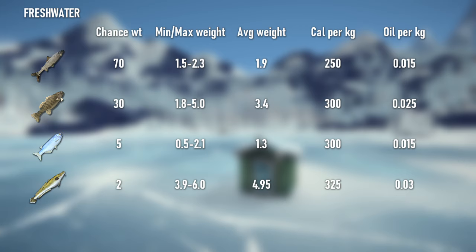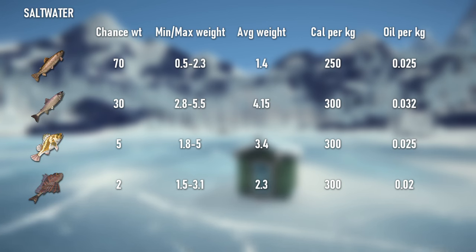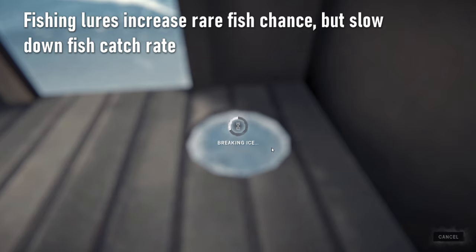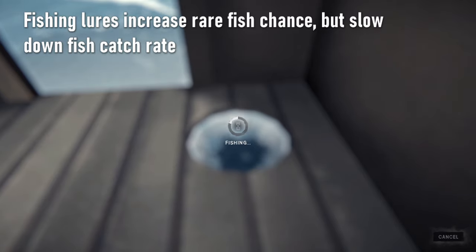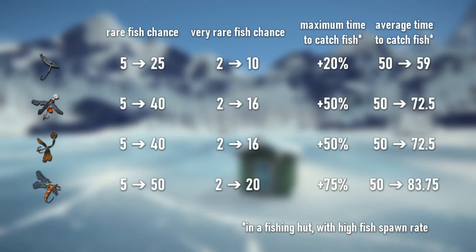The fish all provide different amounts of calories, oil, and vitamin C. In both freshwater and saltwater, one fish is the most common, one is uncommon, and the remaining two are quite rare. You can increase the chance of catching the rare fish by using fishing lures. However, they also increase the maximum time it takes to catch fish, which is not necessarily a good trade-off. Fishing lures are infinitely reusable and won't be lost when catching fish, but keep in mind they will be lost if your fishing line snaps.